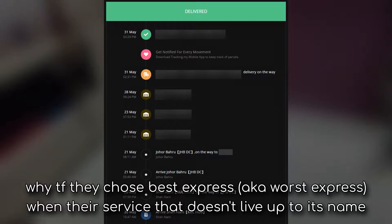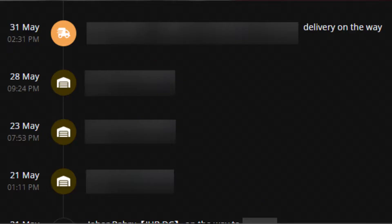Then on May 20th, something ridiculous happened. The logistics company they chose held my parcel for 11 days, stuck in the delivery hub, not moving — which is ridiculous. I waited so long for that motherboard, and it took 11 days in the delivery hub just to get to my doorstep.